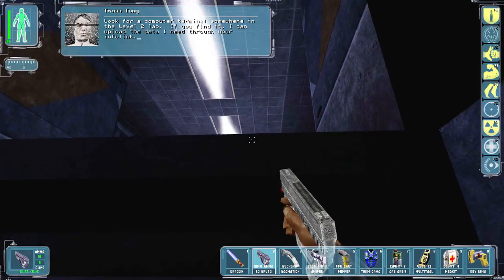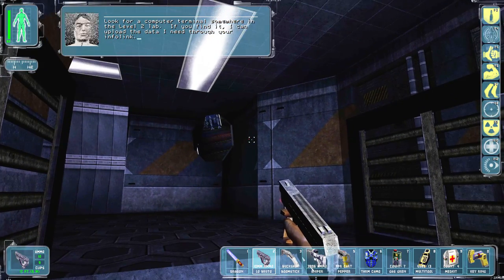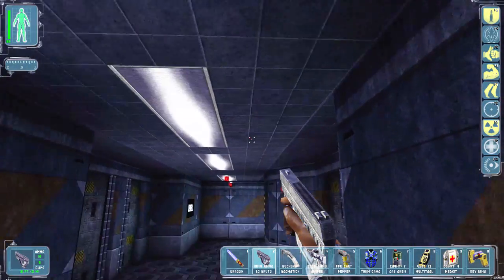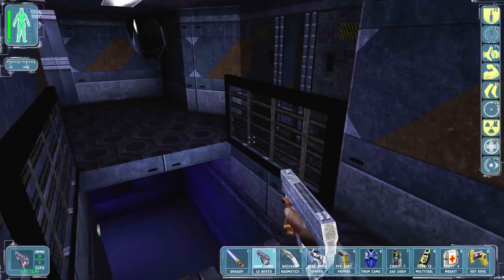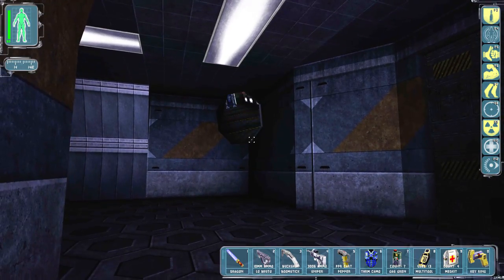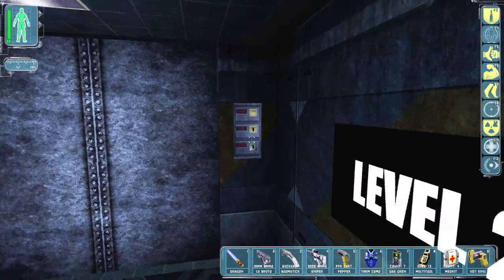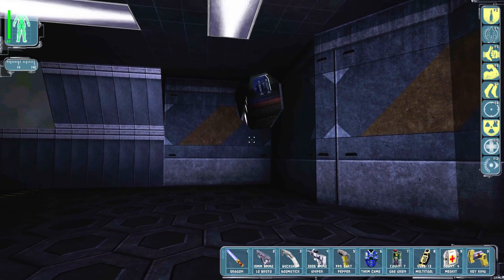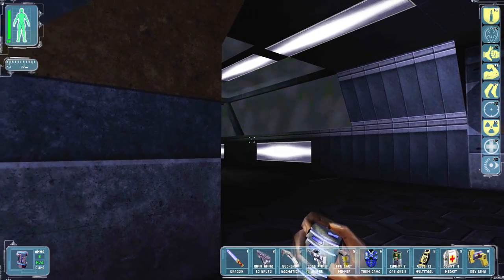Look for a computer terminal somewhere in the level 2 lab — if I find it, the data can be uploaded through my infolink. There's an actual mirror here so we can see around the corner. Okay, so this is the level 2 lab. There's a bottle around the corner. This is the battle for level 2 — maybe I'll just lob an EMP grenade at it.